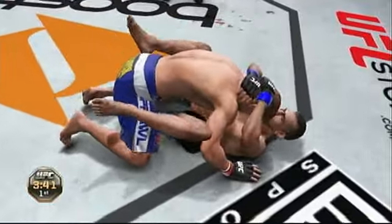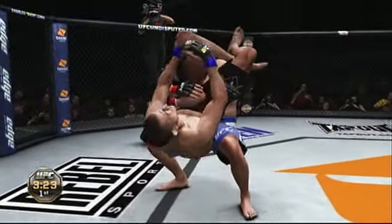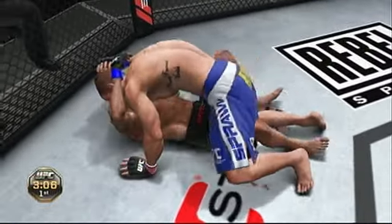He takes him down again. He's throwing a leg up, looking for a triangle, trying to remain calm, see if he can break out of this. Oh, he escapes — very nice, good defense. Oh, big shot, hammer fist. Oh, he recovers. Joe, this building is electric. What a classic matchup.